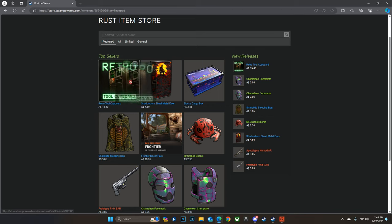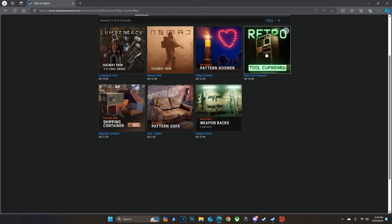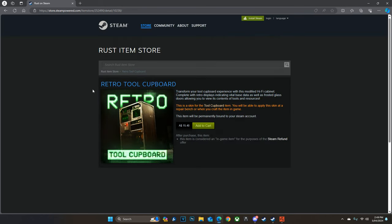The top sellers are the Retro Tool Cupboard, the Shadowborn Sheet Metal Door, and the Blocky Cargo Box in the top three. The tool cupboard is a new TC skin — our first ever TC skin — which is awesome, and it is in the general shop on the second page for $15.40. Thankfully Facepunch hooked me up with one.